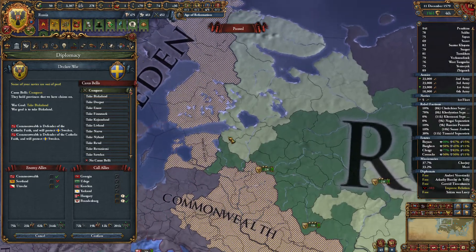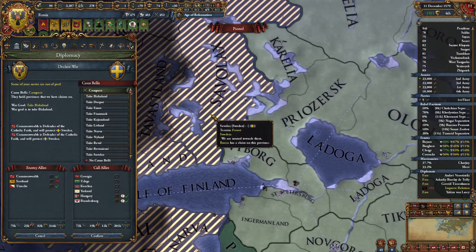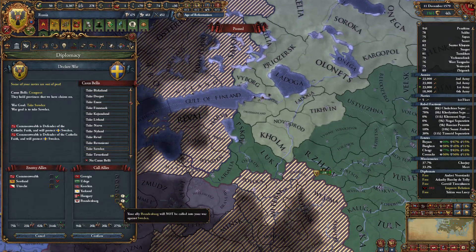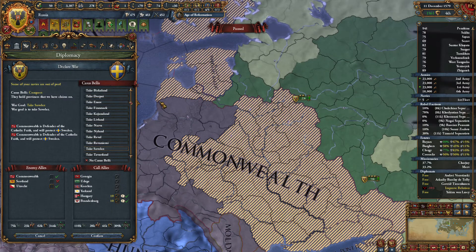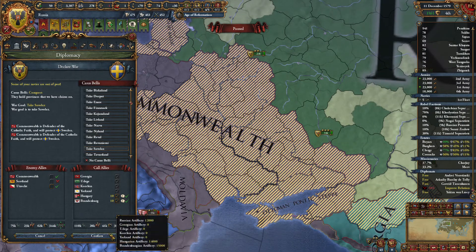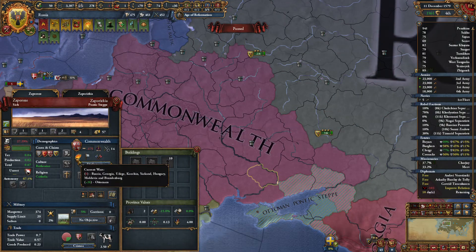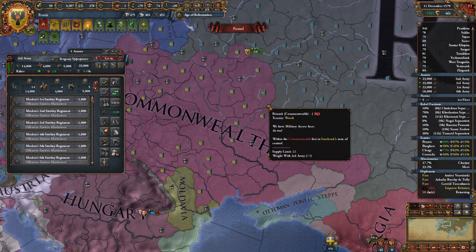Lots of claims on Sweden. Finally going for Savilex. Sounds nice. Calling Hungary and Brandenburg in — they'll definitely help us against Commonwealth and Sweden. Commonwealth is our big enemy; we're basically going to break their alliance for the most part. Declaring the war. Commonwealth is currently at war with the Ottomans. They are winning, but maybe we can help change the tide of battle.